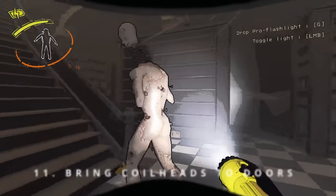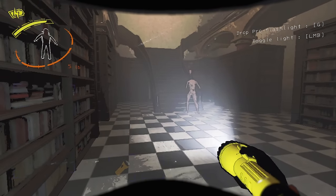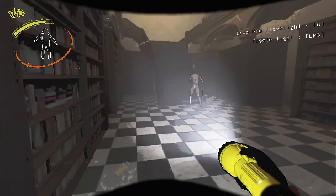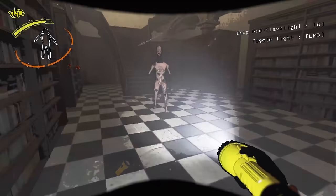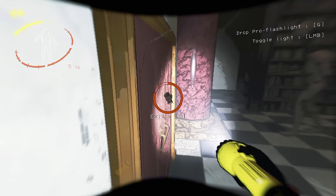Tip 11: Bring Coilheads to doors. If you want to leave without being murdered by Coilheads, just bring them to the sides of a door. Stand at the side of the door and look away from him so he comes to you. If he is close enough, you can just leave without worrying.